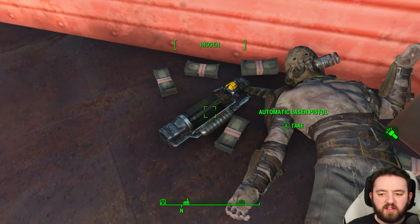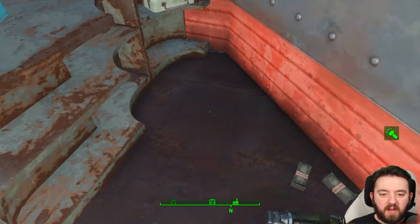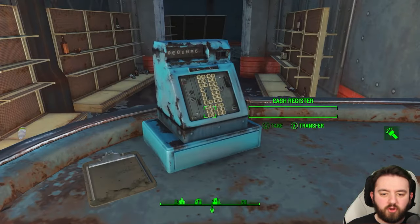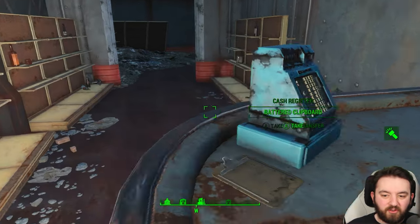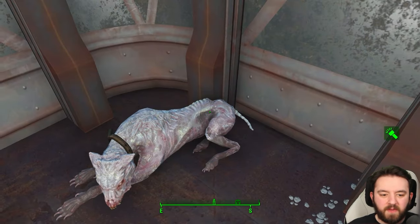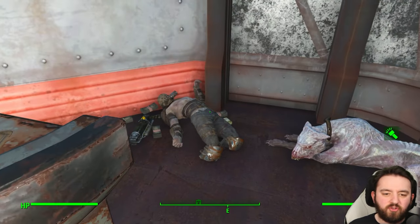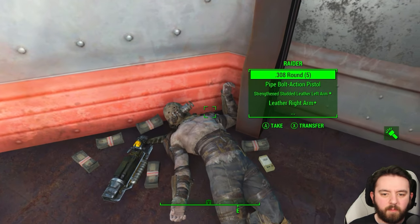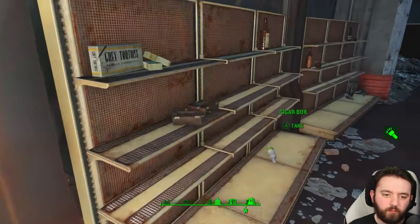The raider is always dead and you can pick up usually quite a nice automatic laser. That would be pretty good - and lots of pre-war money. It seems he was doing a wee bit of raiding, but it's actually a cool thing to see that the cash register is empty, given that's where he got it from - before a mongrel got him. Now, normally mongrels are friendly to the raiders, so there is a chance that something else happened. Maybe there was a booby trap in here that caused the demise of the raider.